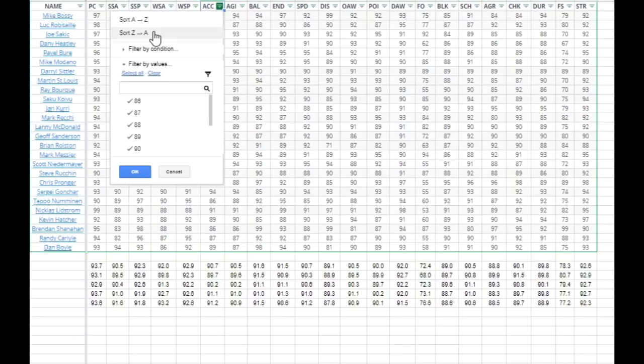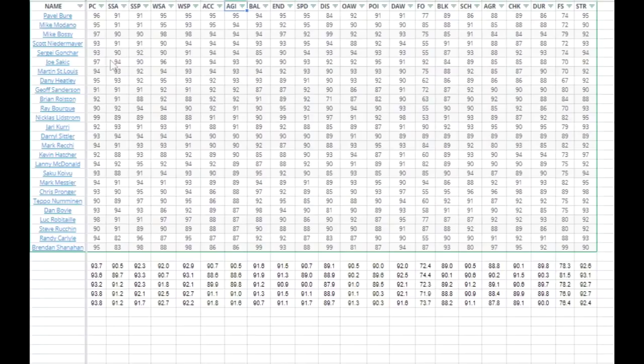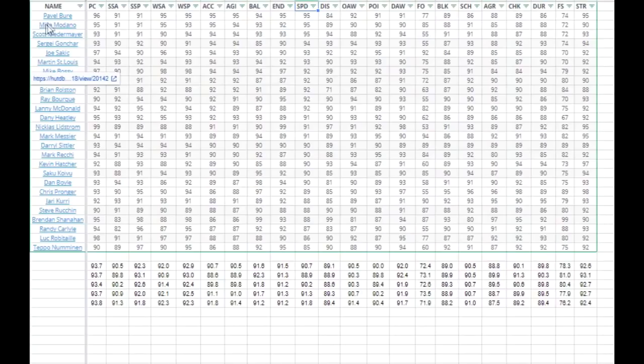Now let's look at acceleration for skating. Bure and Madano have the best acceleration, where towards the bottom you have Numinant, Shanahan, and Pronger with 86 acceleration. Similarly with agility — again Bure, Madano, a few more players, and then at the bottom similar names: Shanahan, Carlisle, Ruchin. And finally top speed — again Bure, Madano. Here you also have Niedermeyer, and your slowest players are going to be Numinant, Robitaille, and Carlisle.